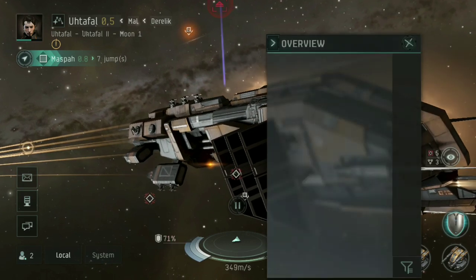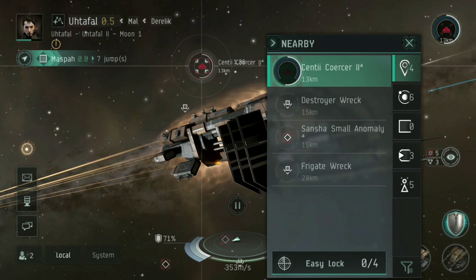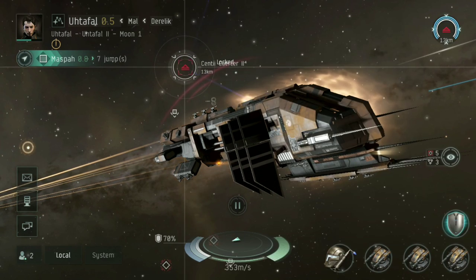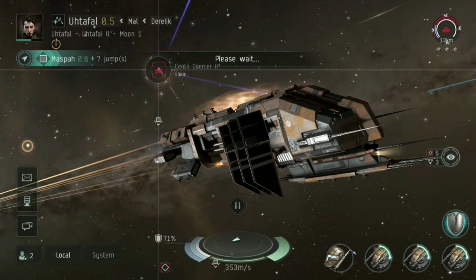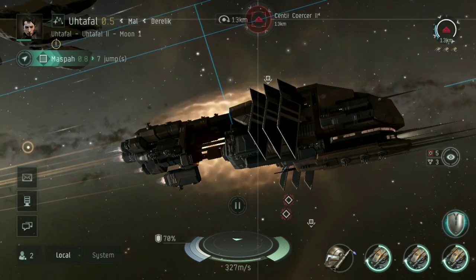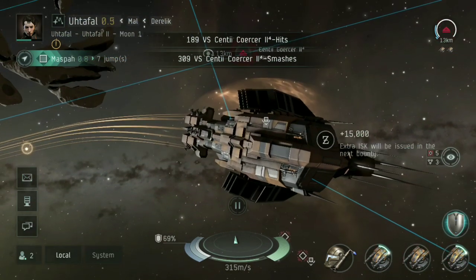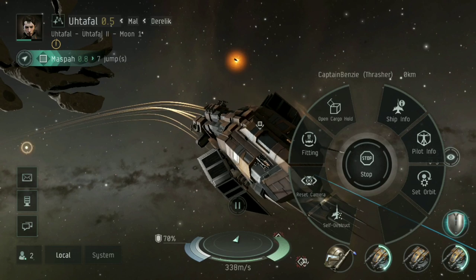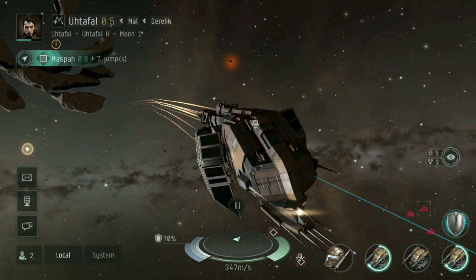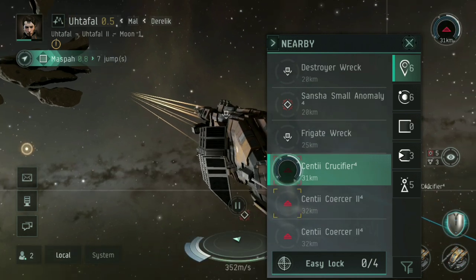Let's open the overview and look for the third target. The great thing about using a Thrasher fitted with autocannons is I don't really have to orbit all that far. At 13 kilometers I'm going to be missing a few shots, but I can do a decent amount of damage, which also means I can stay at a decent distance from my opponents.